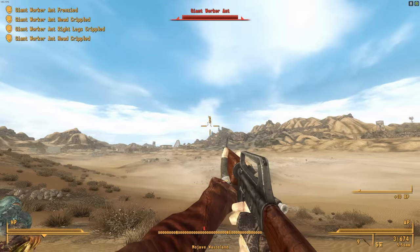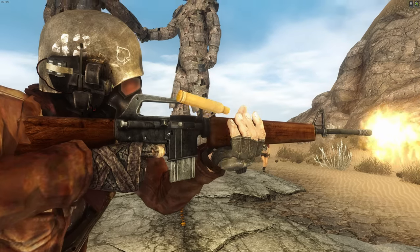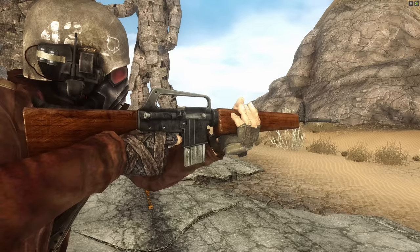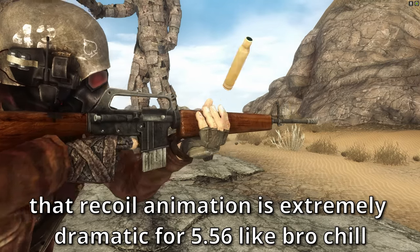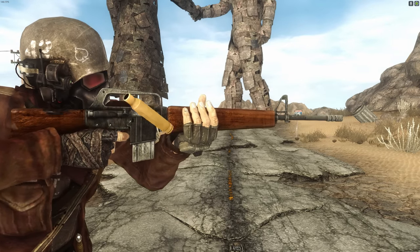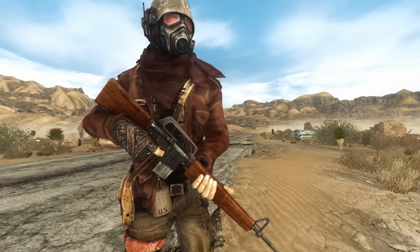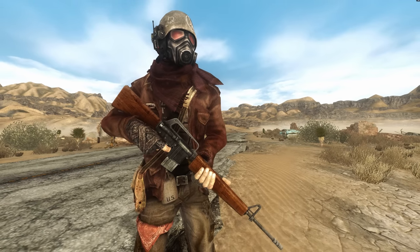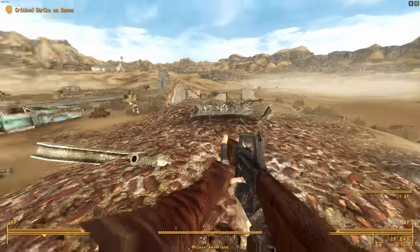What's especially funny is that this gun operates just like a clown car, because it shoots 5.56 but it spits out casings that are the size of .50 BMG. No idea why, considering that every other 5.56 gun in this game uses properly sized casings. It's also a little disappointing that the service rifle is exclusively semi-auto, but I suppose the NCR doesn't want to give their soldiers the opportunity to waste all their ammo.